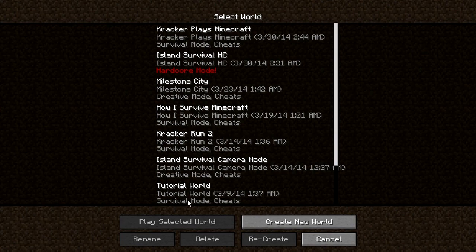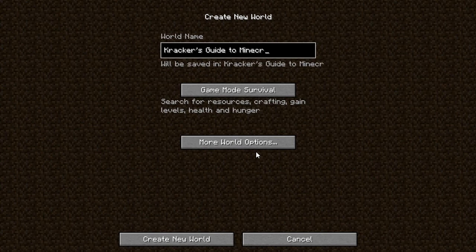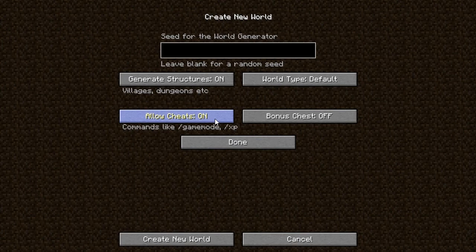We're going to do single player. You can see all these different worlds I've got going on. We're going to create a new world — this is going to be called 'Good Guide to Minecraft.' We're going to do it in Survival, and I'm going to go into some more world options. I have a seed I'm going to use; if you want to follow along in this series you can use it as well. It's actually from my latest Cracker Goes for a Run episode — I really liked the starting point in that seed.